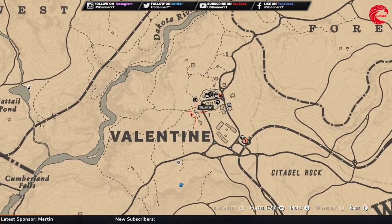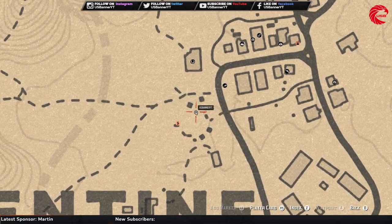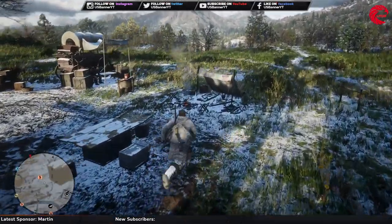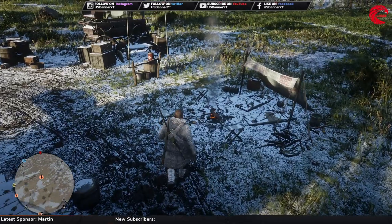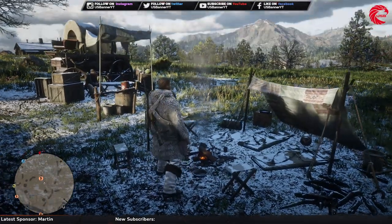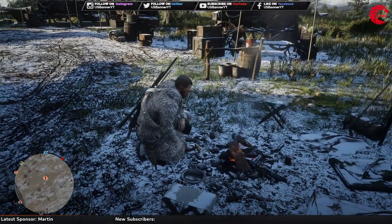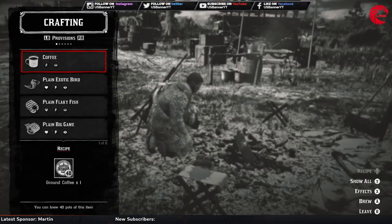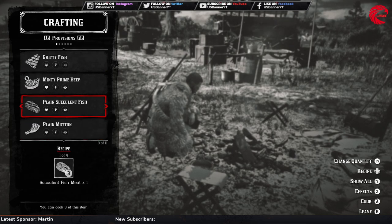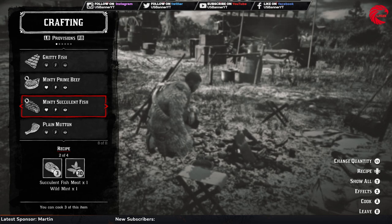Now we have to go to any campfire. The closest campfire from the location is over here beside Valentine - you have to go right there. You can also just use your wilderness camp if you have one. Go to craft and cook, then go to the succulent fish, and you have to cook that with mint, oregano, or thyme. I'm going to use the mint.